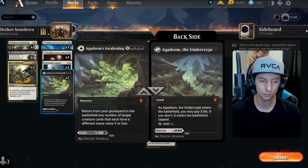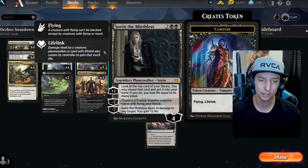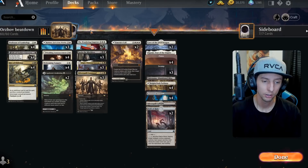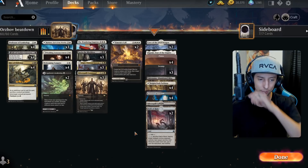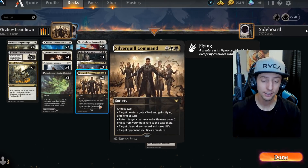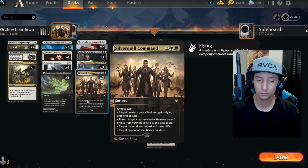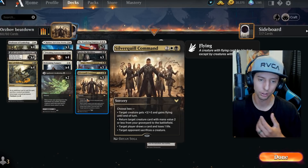The two planeswalkers are Wandering Emperor as a two-of and Sorin as a three-of. Together they're great, plus they spit out two/twos that trigger the Welcoming Vampire's card draw. We have Edgar, which pairs well with all the vampires. And we have Silver Quill Command — another MVP of the deck. Not only can we bring back our Professor over and over, we can also give creatures plus three/three and flying for beatdown, draw cards, or remove things from the opponent's battlefield.